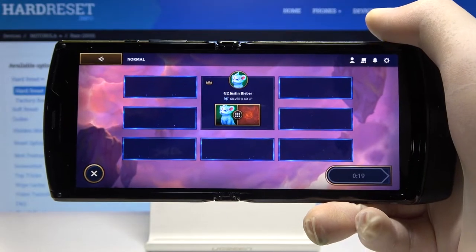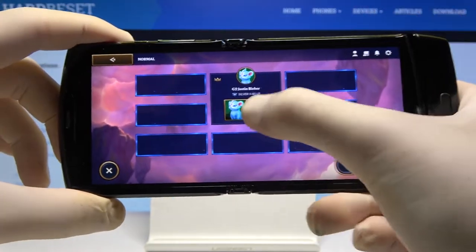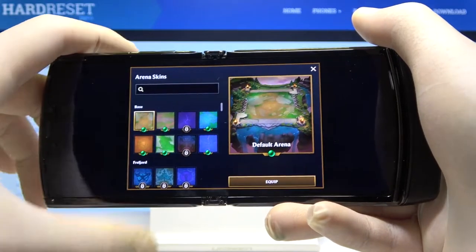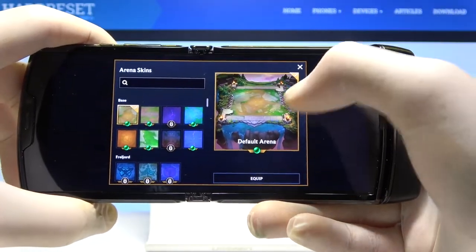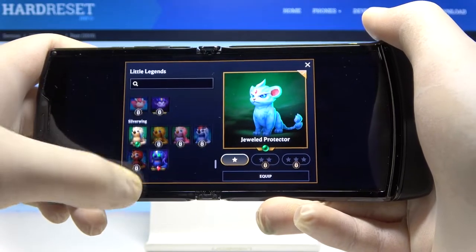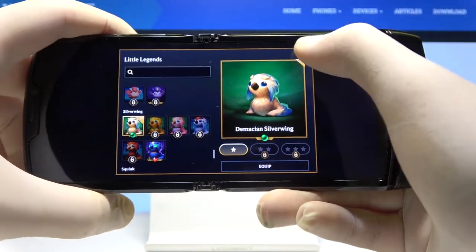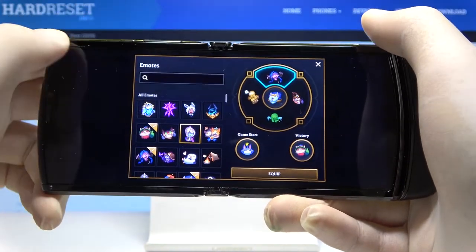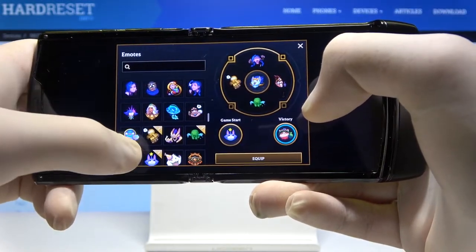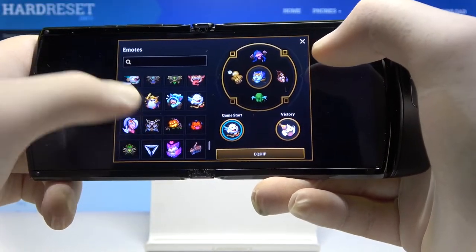I'm gonna set my stopwatch to five minutes, okay. Let's wait for the other players. Maybe we can change the arena skin — this default one will be a little bit brighter. Maybe I can go for the older little legend skin. Silver ring — the massive silver ring, let's get it. What about the emotes? On game start this one looks cute.